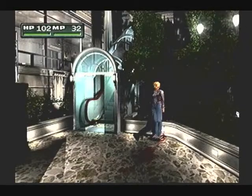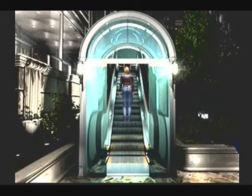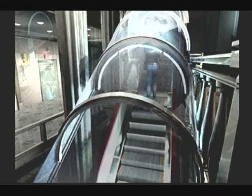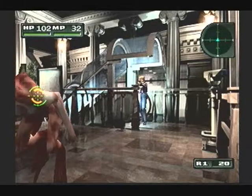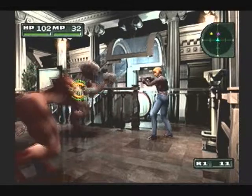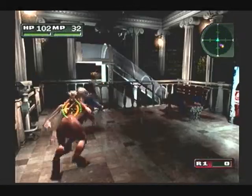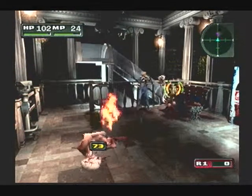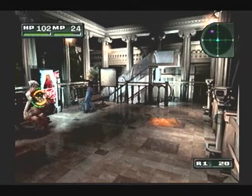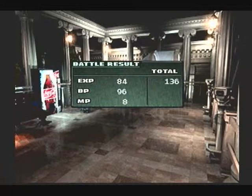That's much better — up we go. These guys are vulnerable to being shot in the back. The purple indicated that I did heavy damage, and the yellow indicated that I did a critical hit. Back, back — cap one. Reload here and die. Stay down.